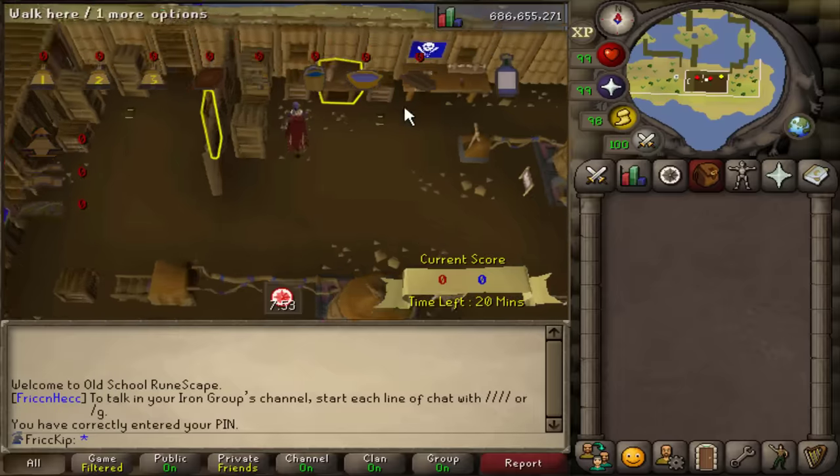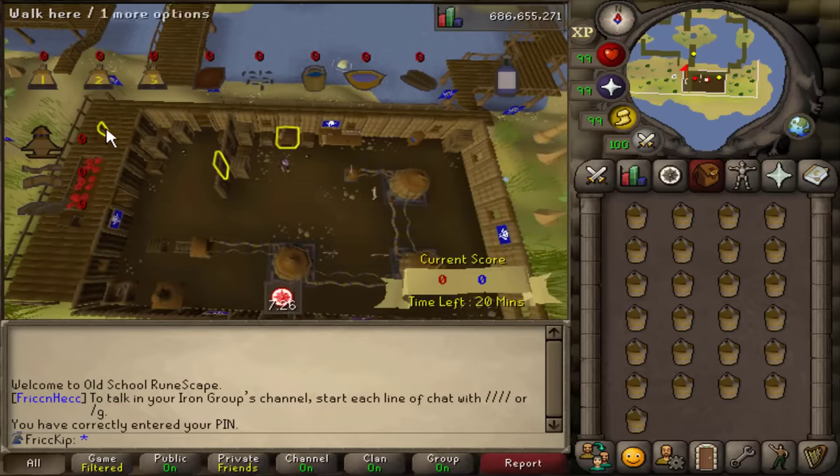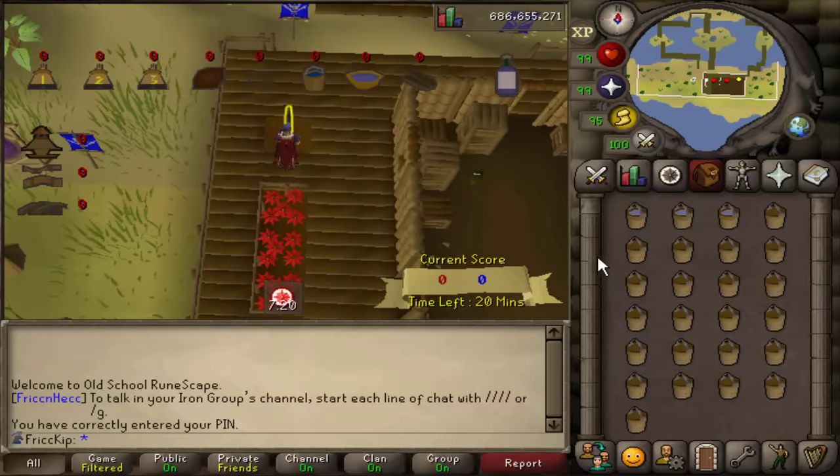First thing, we're going to run over to the workbench. I have it highlighted already. We have to grab at least 25 buckets — by default the left-click is Take One, but I already have that set to Take Five. We'll run over to the water pump and use the bucket on it. This has always done the autofill, so you don't have to spam-click for that. We'll just wait for that to fill up.